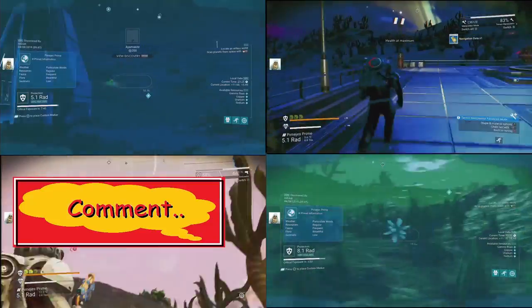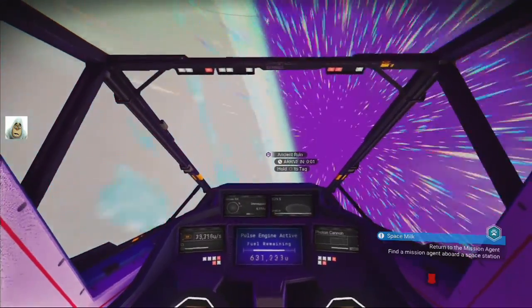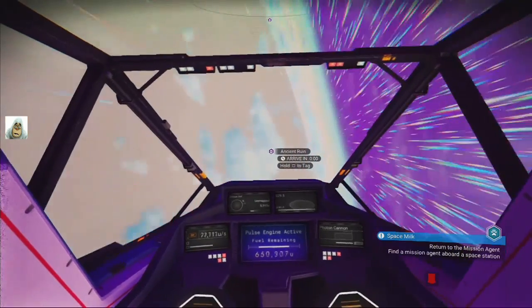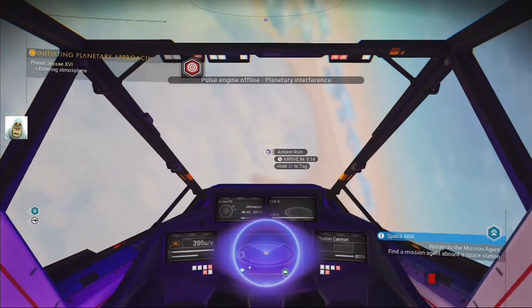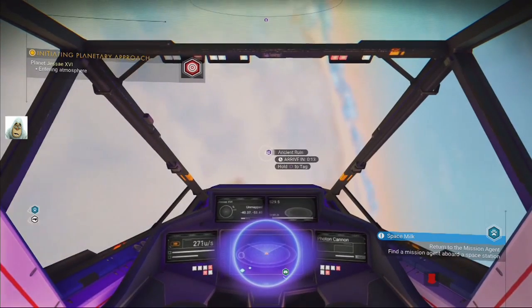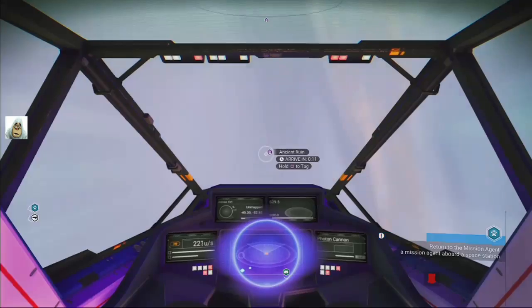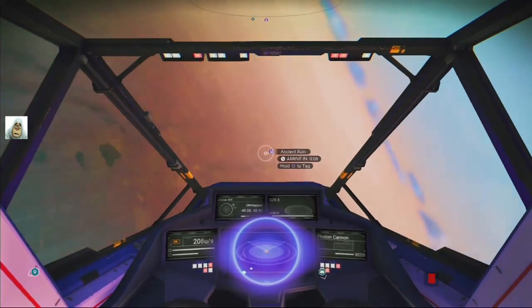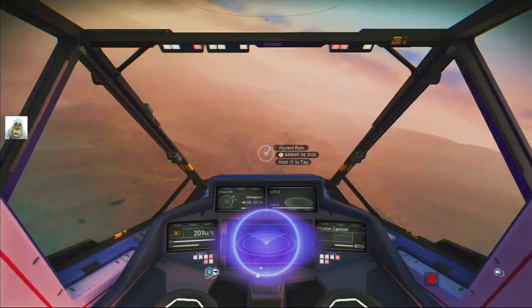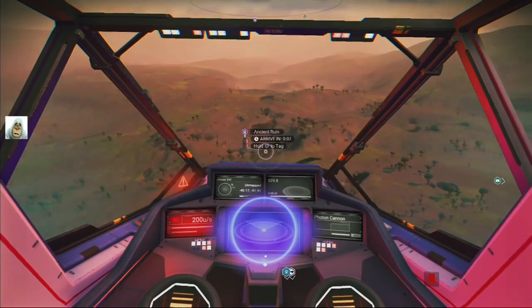Welcome to the wonderful worlds of No Man's Sky. We're fast approaching this planet. There are two spots located from the other planets - we're going to visit both of these first. The first one's an ancient ruin; the other one I've forgotten. Let's just land around here. Coming in now to an ancient ruin.